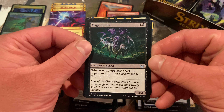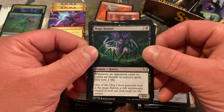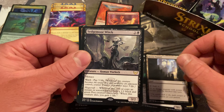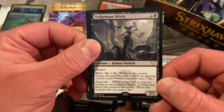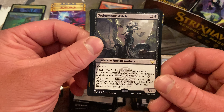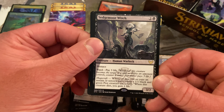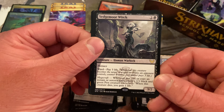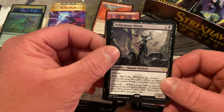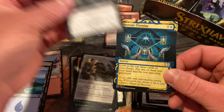We have a set card back there — whenever an opponent casts or copies an instant or sorcery, he loses a life. Okay, that's interesting. Access Tunnel. Sedgmore Witch — Menace, Ward: pay three life. Wow, they have to pay three lives to target it. Cast or copy an instant or sorcery spell and make a black and white-green pest creature. That's pretty cool.